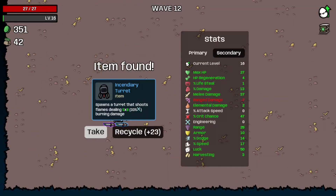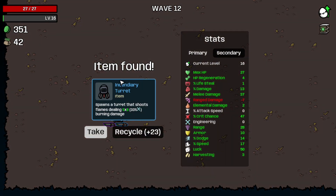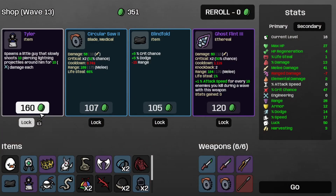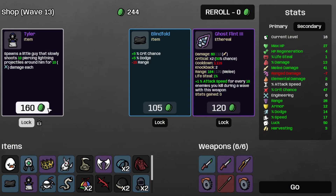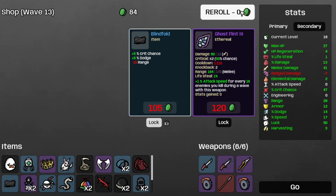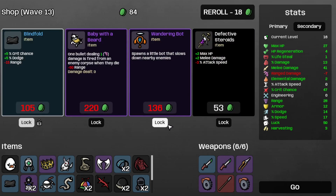And that's wave 12 completed. Let's take the incendiary turret without question, because more damage is always a good thing. And let's take some more armor, which brings us up to 41 melee damage — which is nice. Let's take this circular saw too, the tie layer. Save the blindfold and re-roll. And save the wandering bot for later. Let's move on to wave 13.